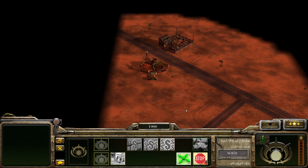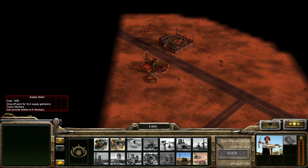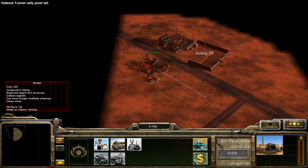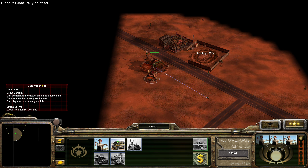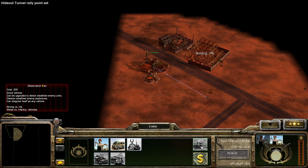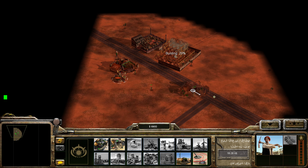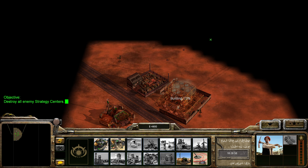You here can please get yourself deployed. You here, get me the supply stash going. Let's get like three more of you. Barracks here, sure thing. You here come down to the other stash here, and you here join us there, please.